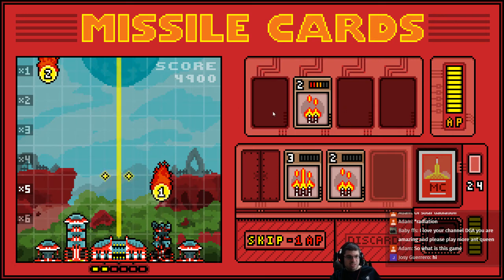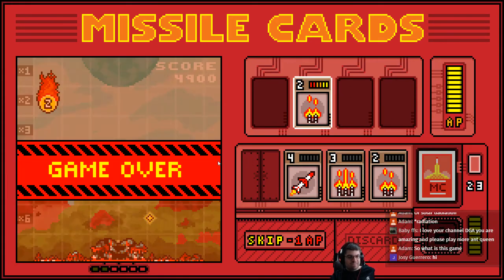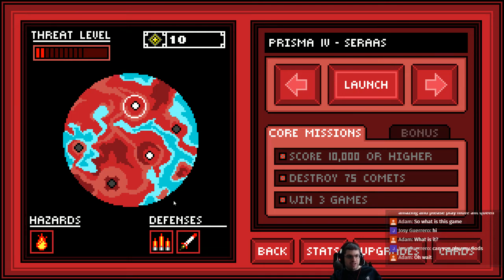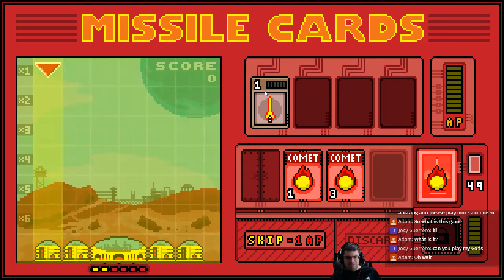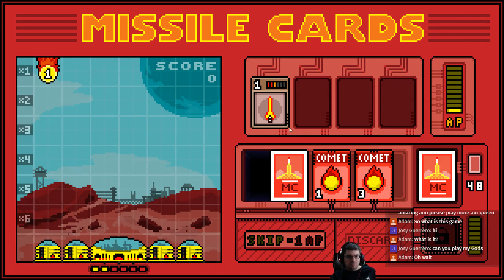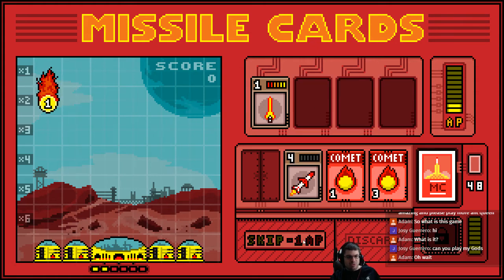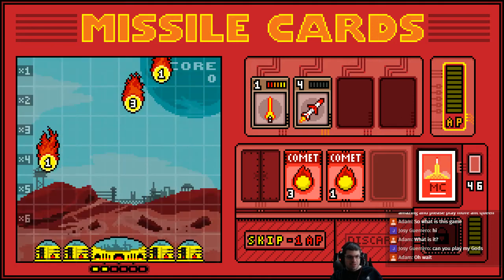I'm dead. Game over. The name of it? It's called Missile Cards. Let's go back to the previous level. Now that I know what nukes are — and the fact that I don't like them — we'll launch the easier level. I don't think I have that one. Skip. Bring the four up. Oh, I can't — I don't have enough action points. Now I do. Lots of comets — lots and lots of comets. Give me some weapons.